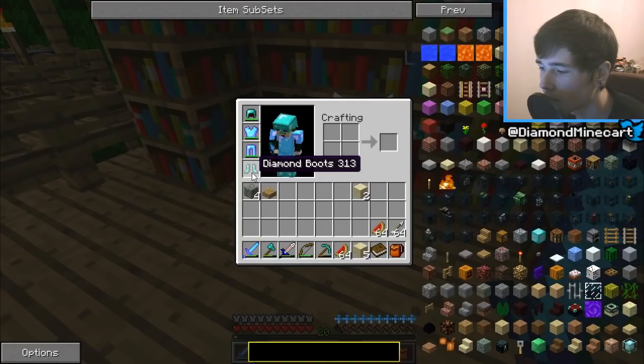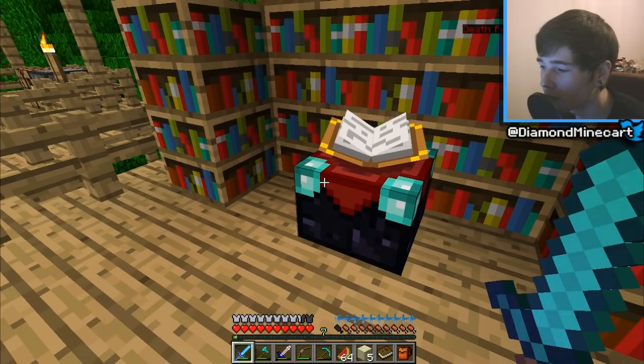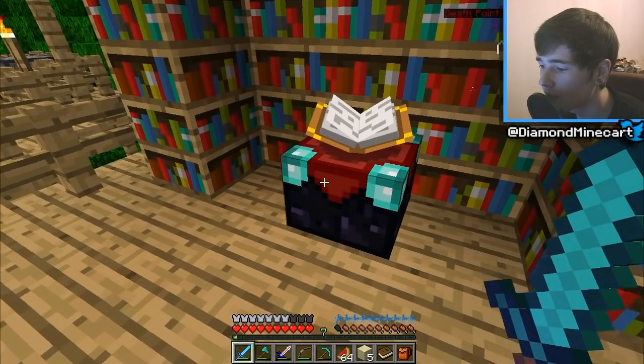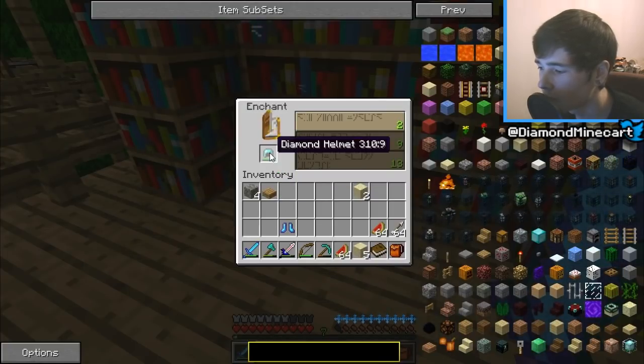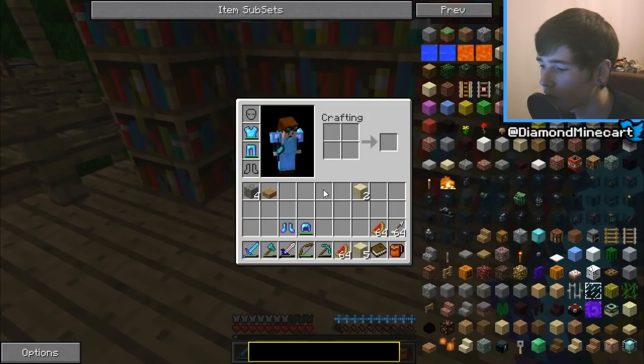I could enchant my boots. I'm just going to keep going. I've got a 13. Projectile Protection is awesome as well — wow, these are pretty sweet enchantments. Now I've got 7 levels left to enchant my helmet. Let's go — we can do this. There we go, 7 gets us Blast Protection. So we've got fully enchanted armour, which is awesome.